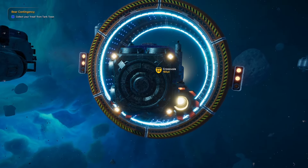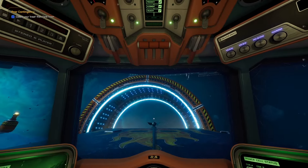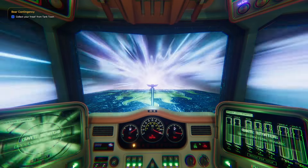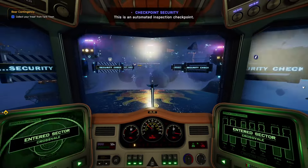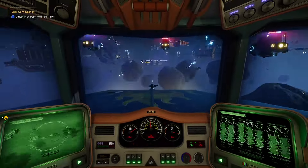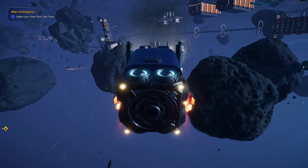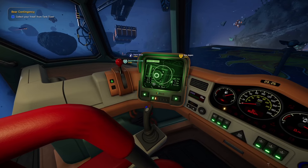We're just going to go through the warp tunnel now and then we'll sell the goods on the other end. Welcome to Crossvale. We're parking up at the Crossvale Auto Essentials shop.